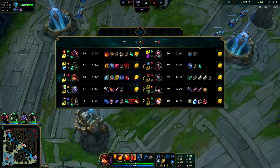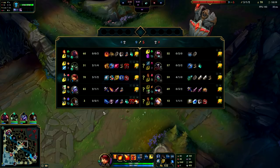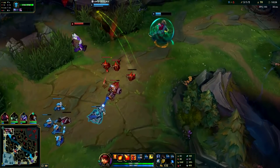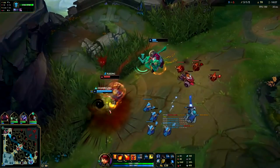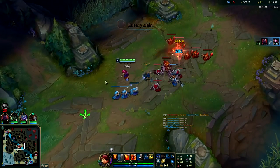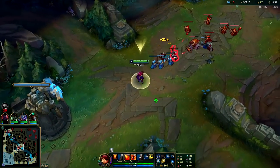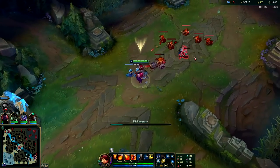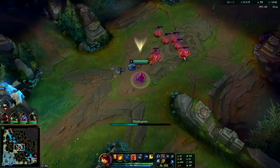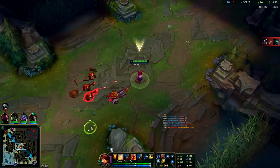Akali got pretty fed there but I have a CS lead and I'm about to have a level lead as well — her wave is shoving into me which is lovely. I haven't been gankable at any part of this game. You do want to play it safe guys — if you're constantly putting yourself in a position to get ganked you're going to lose a lot more games. If your Predator is down and your ult is down, there's really no reason for you to roam. Try to freeze the wave in a safe area near the turret — not under it but close to it, like where I am right now.